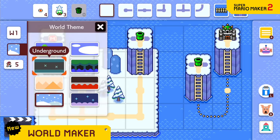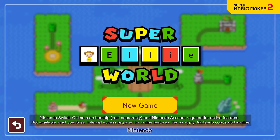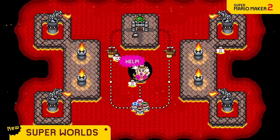In this way you can make your own Super Mario game — a Super World of up to 8 worlds and 40 different courses. Unveil your very own Super World in Course World, and share all your ideas that couldn't be contained in a single course with people around the globe.